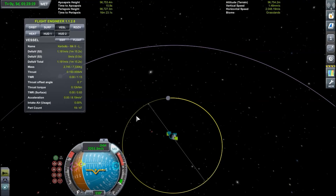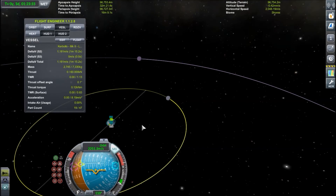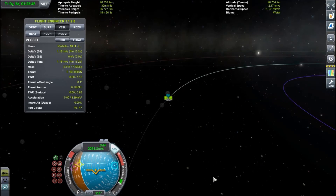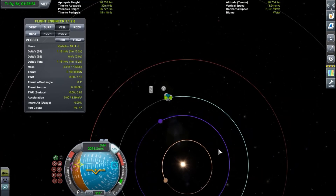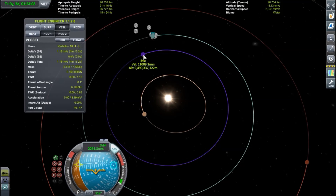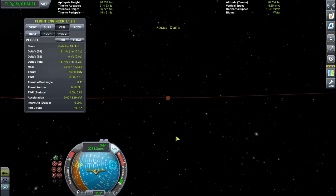You cannot use a body that you are currently orbiting for a gravity assist. For example, if I was orbiting the Mun right now, I couldn't really get a gravity assist from Kerbin because the Mun is already orbiting Kerbin. But I can get a gravity assist from Kerbin while I'm at Kerbin, because Kerbin is not orbiting the Mun. You cannot use the central body of a system from a satellite — for example, you cannot use the Sun when ejecting from Kerbin, because you are technically already orbiting the Sun. You need to use either a satellite or a completely different body, like using Duna as a gravity assist when leaving Kerbin.